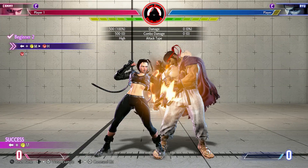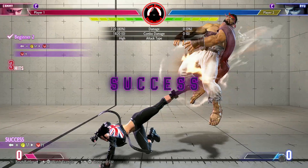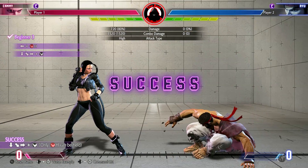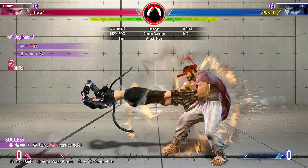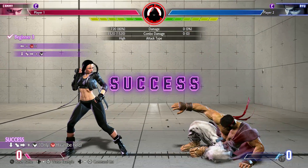This is another target combo. The heavy kick will be linked. With links, if your hit is not coming out, it is too early. If it is whiffing, it is too late. Going from back heavy kick to spiral arrow is a link. Depending on which version you use will change your timing. Light kick version comes out the fastest, heavy kick comes out the slowest.